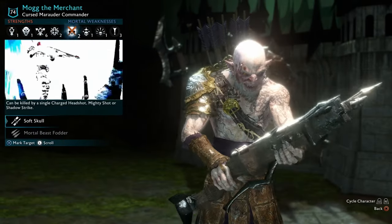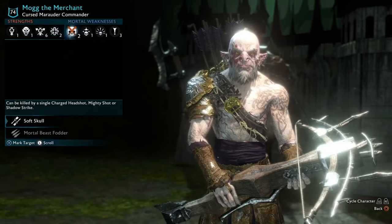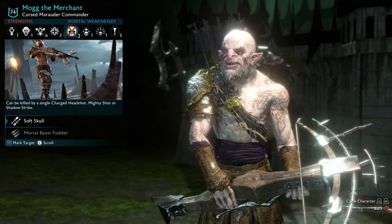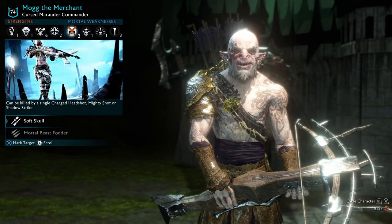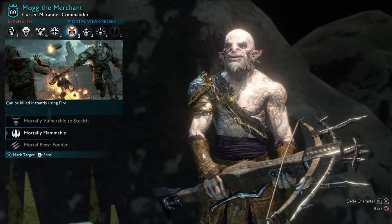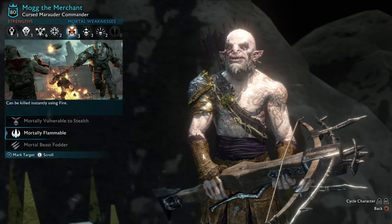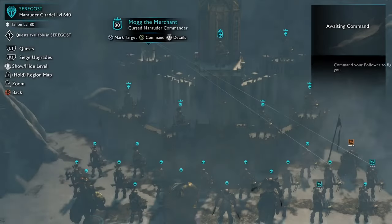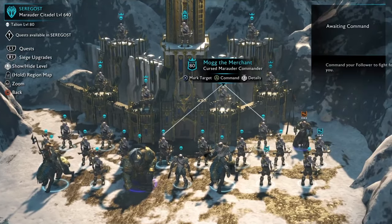You only need to take him into the garrison and move him to one of the forts, and take him as a warchief or a bodyguard. For my fort, I needed 21 orcs to complete it, so now we need 20 more. The orcs should have the beast fodder weakness and mortal flammable. These are one of the two best, and any other than that should be soft head, because that will allow you to instantly kill the captain. When you are done, it's just putting two orcs as bodyguards, and now you can begin the killing.